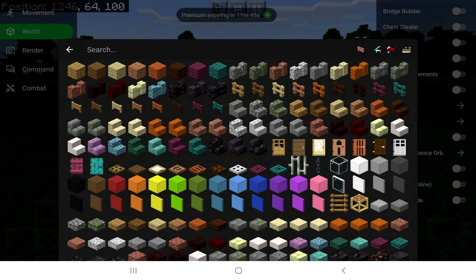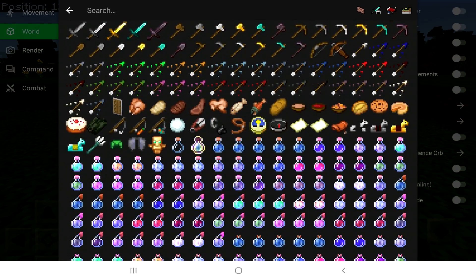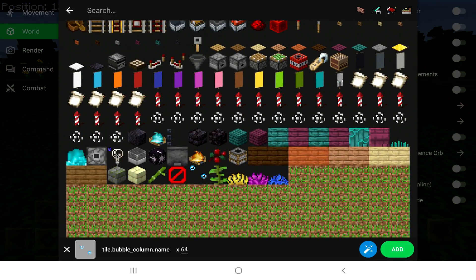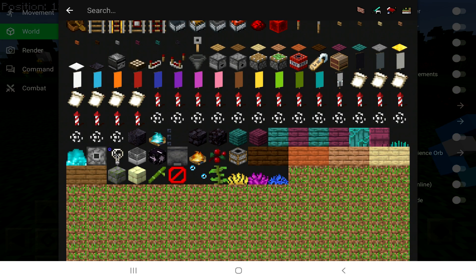You've got Give Item. This is good because you can get given items that technically you shouldn't be able to obtain. Last time I gave myself bubble columns. This time I'm going to give myself a bubble column again.